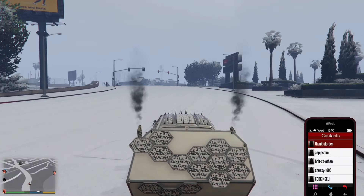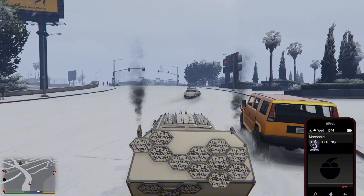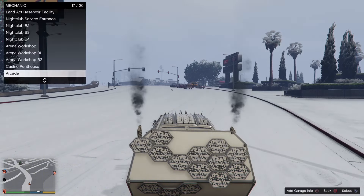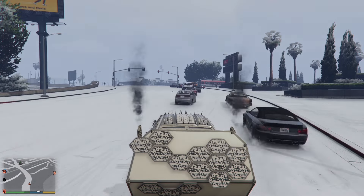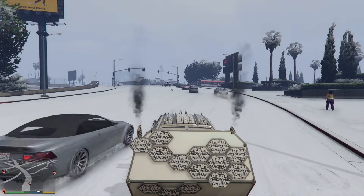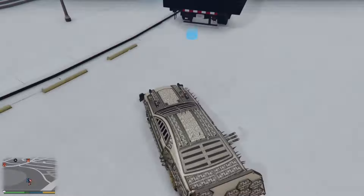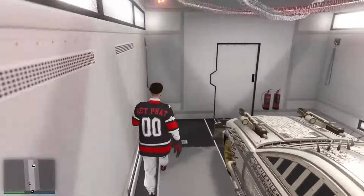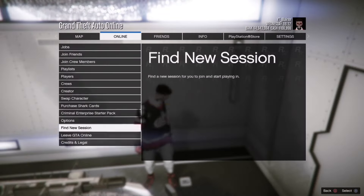Also, remember you want to request a vehicle you don't mind losing — you will lose this vehicle, so don't call out a car worth a lot of money. Just call out a free car or one you don't mind losing. Now the car has been recalled — drive your car into the back of the MOC and there you go, the glitch is done. If you enjoyed, like and subscribe. That's been your boy Blitz, and hopefully I'll see you in the next one. Goodbye.